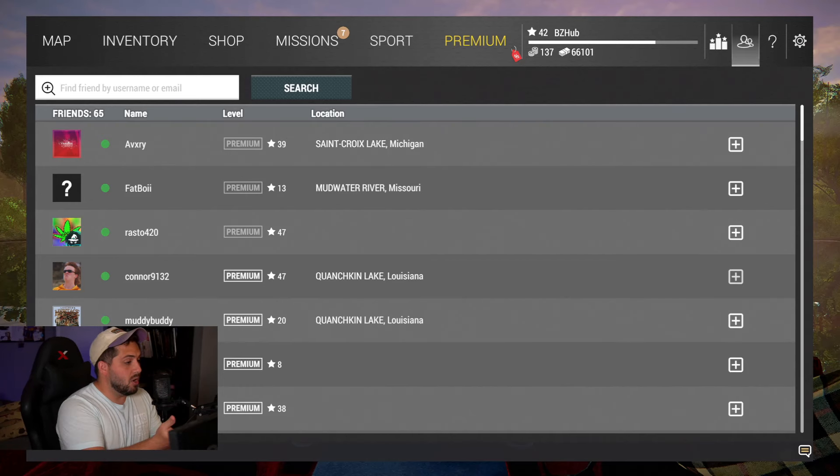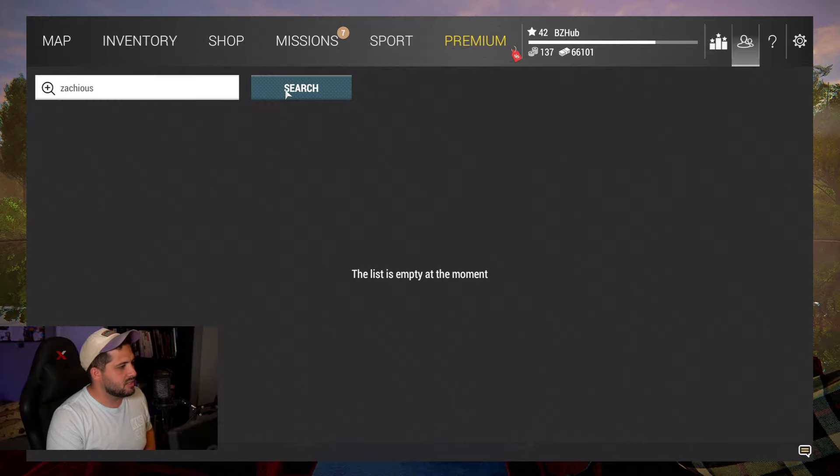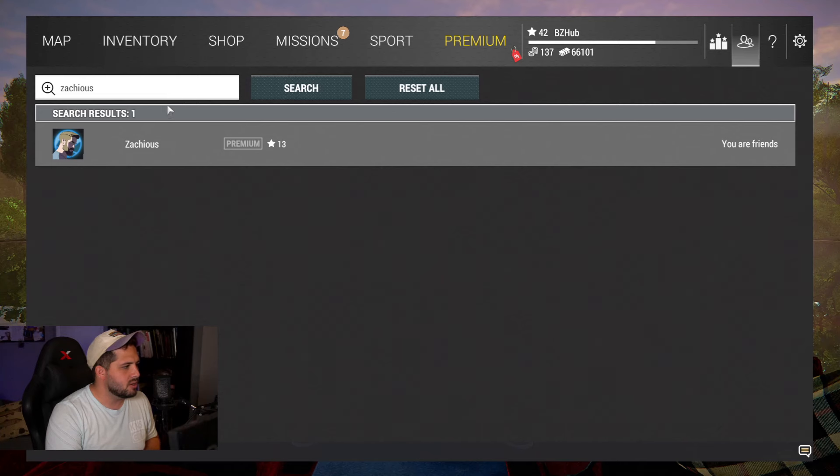So here you can see all of my friends listed. What I'd like to find is my good brother Zacchaeus. We're going to go in here, type in Zacchaeus all the way through, hit that search button — and oh, the list is empty. Well, that doesn't seem right. Oh my goodness, his name just popped up! Sometimes you're dealing with a connection issue and it just takes a little bit for the game to find where your friend is.